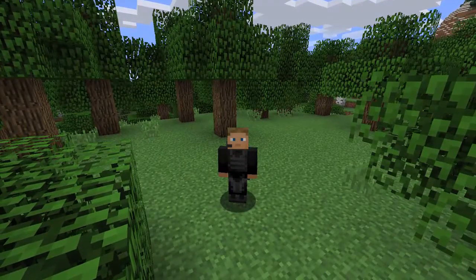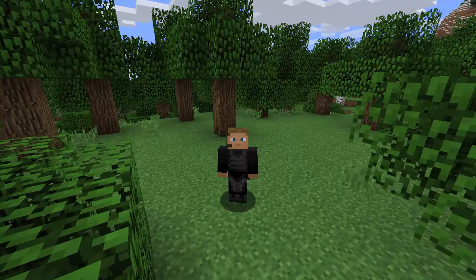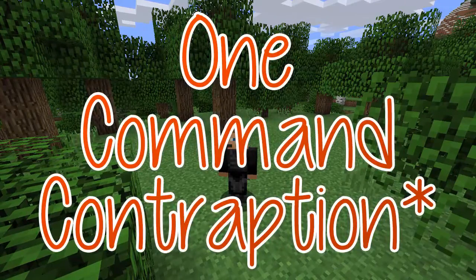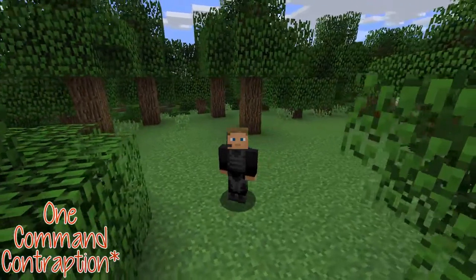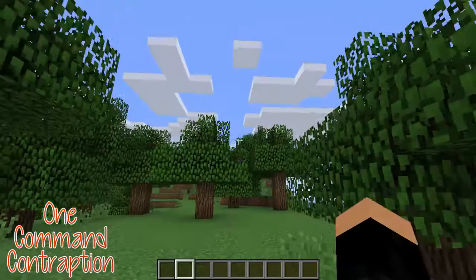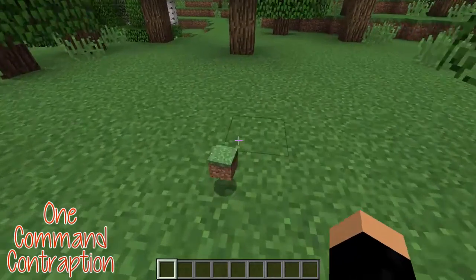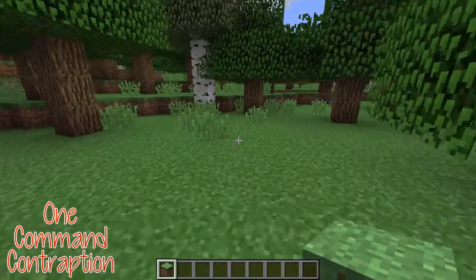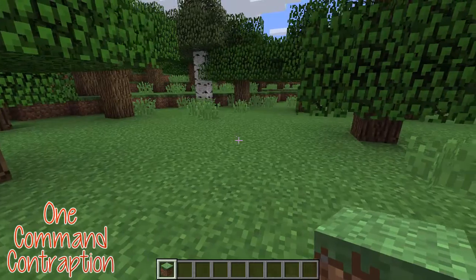Hello everybody, my craft user here and welcome to this video where today I'm going to show you my second ever one command structure. Basically what this one does is that it disables dropping, specifically item dropping. So when you press Q, it will automatically put that item that you just tried dropping back into your inventory.